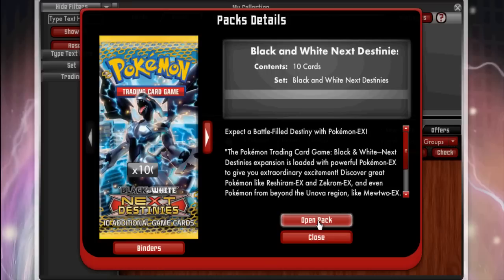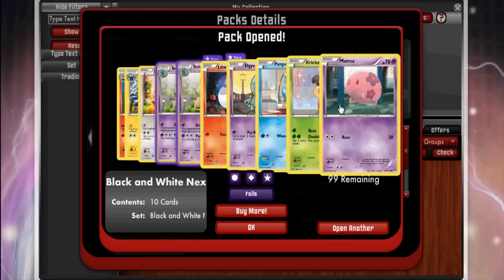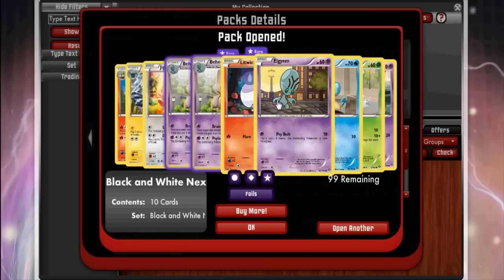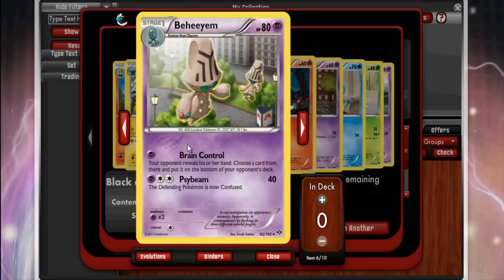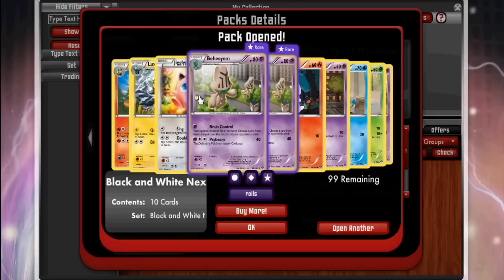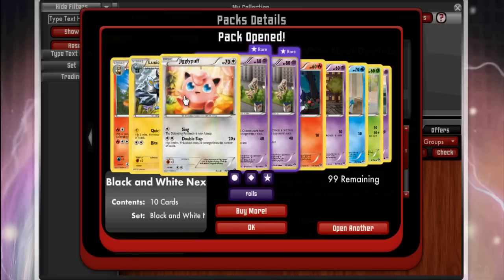First pack — crossing our fingers for Mewtwo EX. No Mewtwo. We got Muna, Kricketot, Panpour, Elgyem, Litwick, and we got Doublade. Let's look at its attack: Brain Control — your opponent reveals their hand, you choose a card and have them shuffle it to the bottom of their deck. That's interesting, but it doesn't do any damage and its HP isn't great, so I'm not sure how useful it'll be.